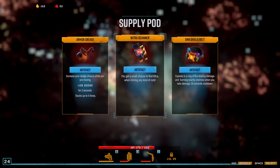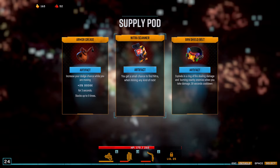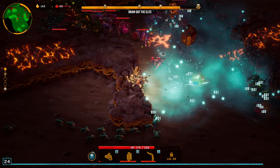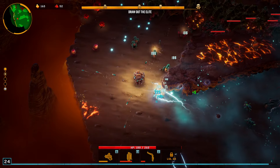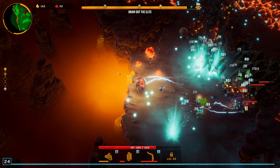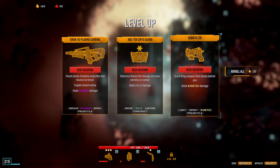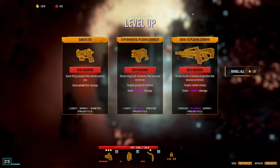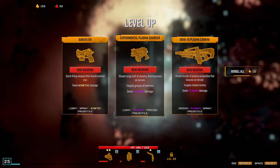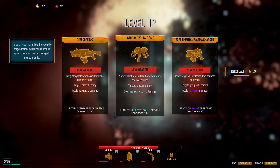I think probably just Nitra here for some extra levels — it's still pretty early on to get some value from that. I actually really do like Armor Grease on the Recon mod since going from 30% dodge to 40% is a decent increase in survivability. I'm mainly just using the grenade for damage. Plasma Charger has some kind of cool overclocks, but I'd rather have something buffing my other weapons. And there we go — Stubby is pretty good for that.